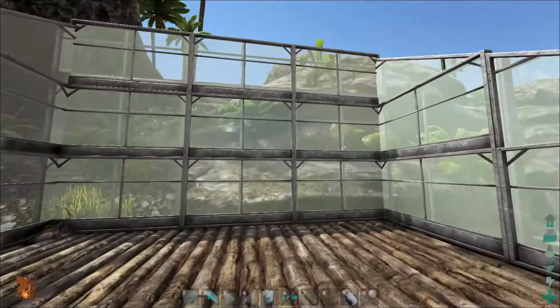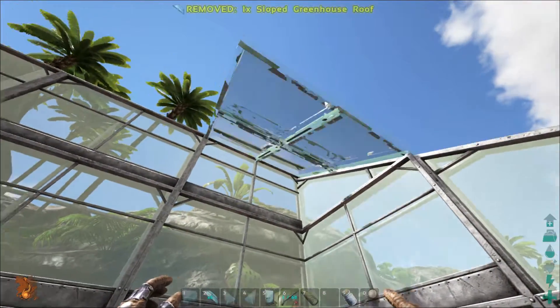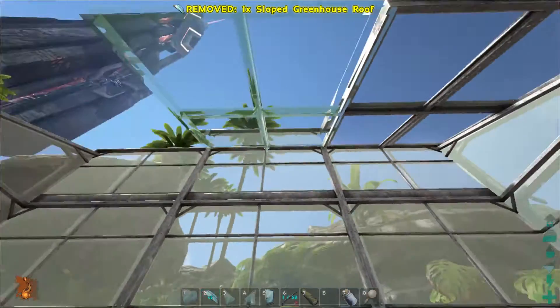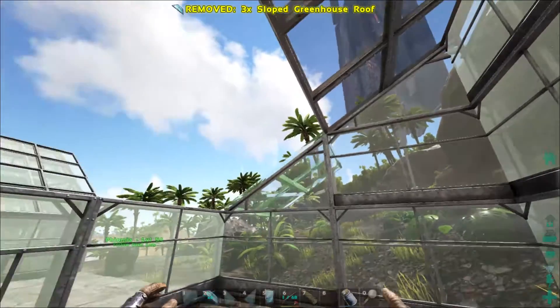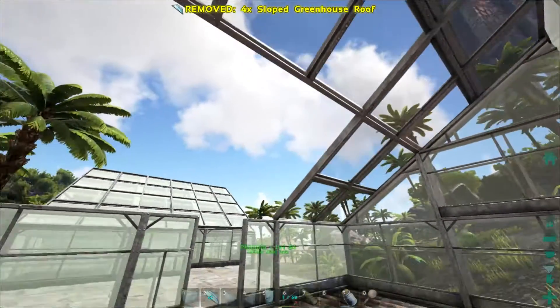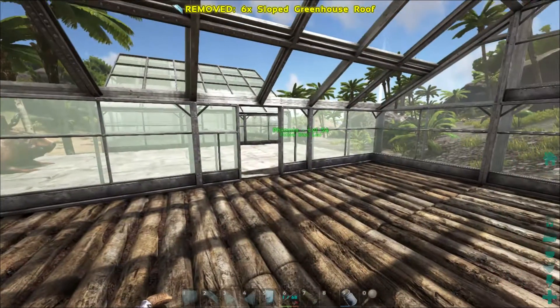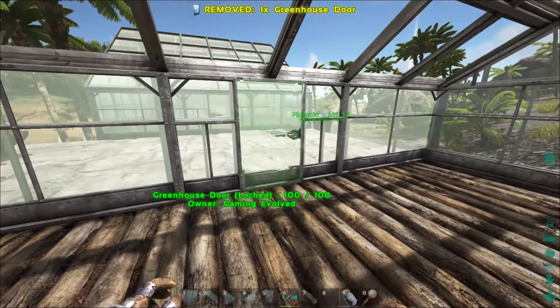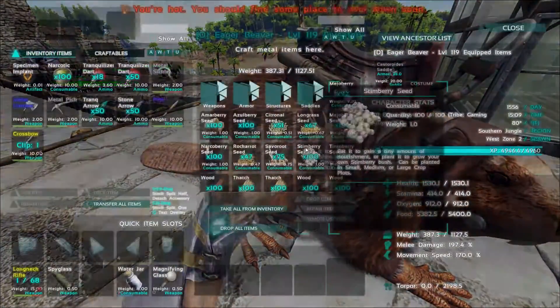So I'm trying not to use the S-plus stuff. I mean it's cool, it's easy to use, but there's some things about it that are cheaty. I'll show you guys what I mean here in a minute, because we are going to use a couple S-plus things inside this greenhouse — the S-plus crop plots are what we are going to use, because they snap.